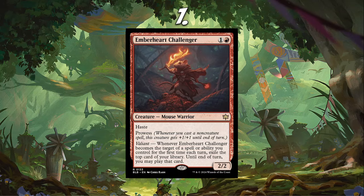Even besides Boros Heroic — obviously Valiant is not Heroic, it only counts the first time — even in Mono Red, if you Monstrous Rage this, that's still really, really good. A 2/2 for 2 with Haste and Prowess is already pretty solid as it is, and now we're getting all this potential card draw off of it. In terms of how the Pioneer format is right now, I think Ember Heart Challenger has the highest potential to be really good. I think Bloomboro is a really, really cool set and I'm excited to see how it goes.